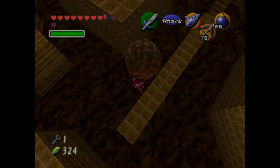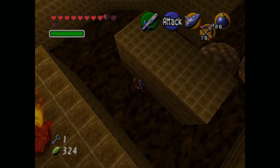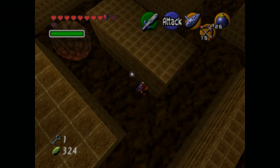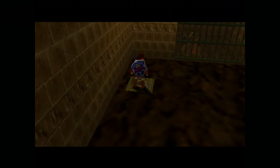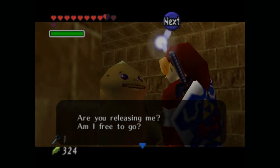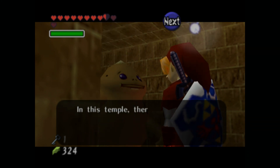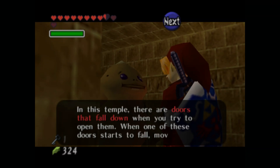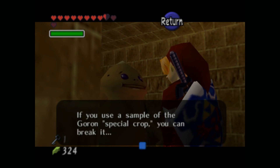I'm hitting all the boulders. Anyways, we go over here. I knew there was something over here — I was checking, is there something over here? I knew there was another key. In this temple, there are doors that fall down when you try to open them. When one of these doors falls, move. You must use a sample of the Goron's special crop. You can break it.